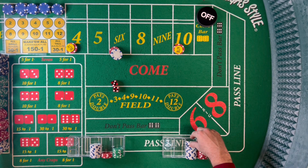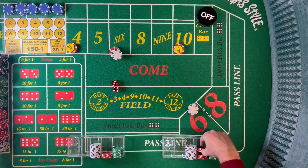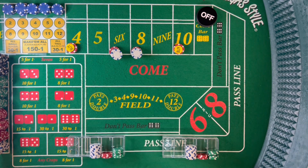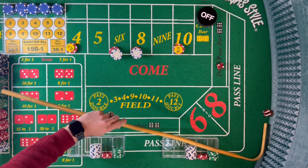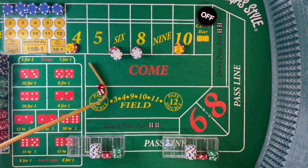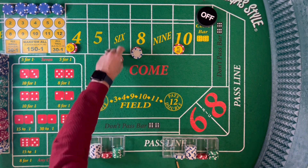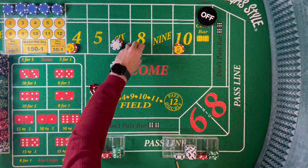On come-out, 4-3 is a 7 — front line winner, but that's a loser for us all around. At this point we're going to jump up to a $20 on the 4 and a $24 on the 6. We will be buying these — and as mentioned, we will not be using any VIG, even though in the casino you would be buying the 4 and the 10. 8 is the point — that's an 8 easy, 6-2. $24 pays $28.